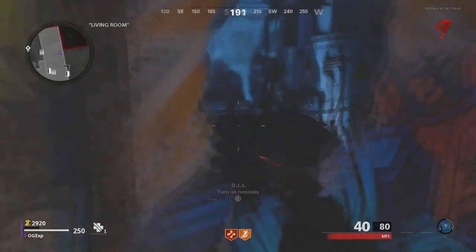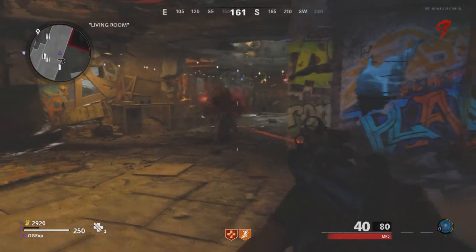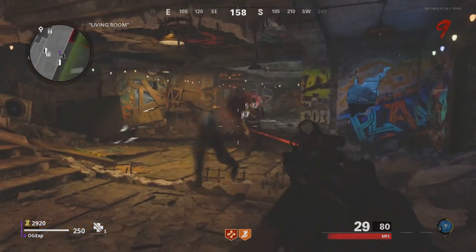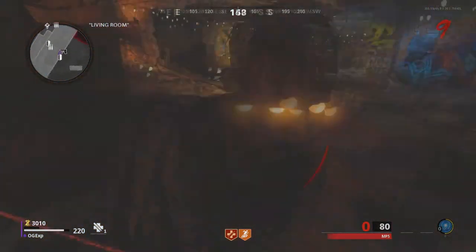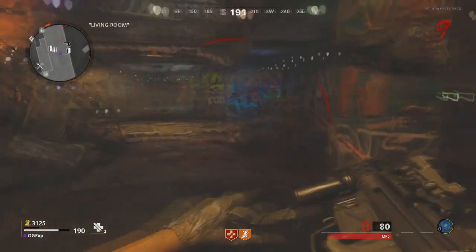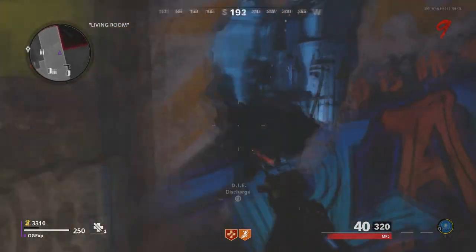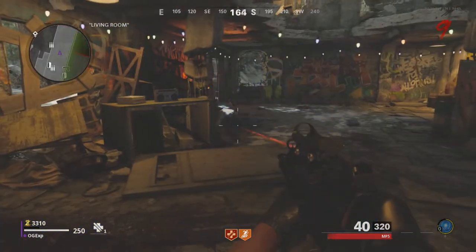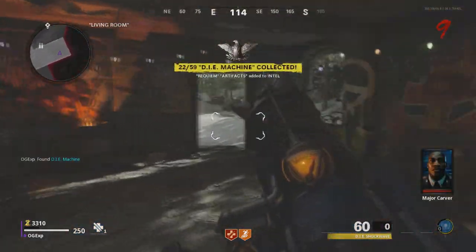But that's not all. As soon as you've racked up enough zombies going through that trap, you can actually blow the door off. It's not going to be like 5 zombies — it's going to be more like 30 zombies through that trap, maybe even more. Once you've done that, return back to it and it's going to blow that door off.